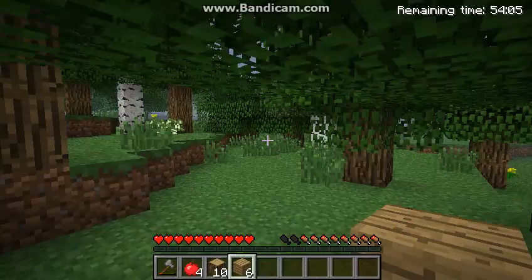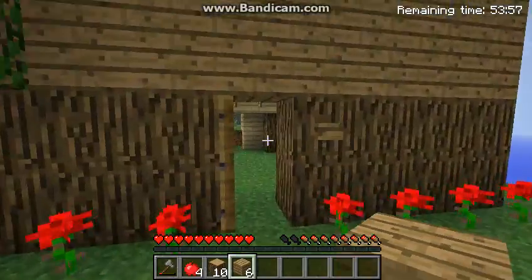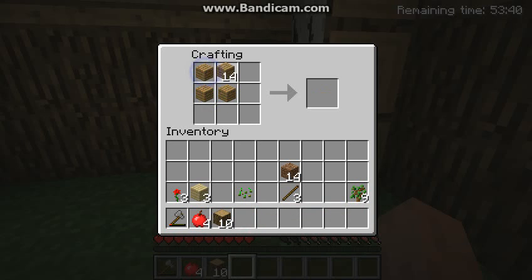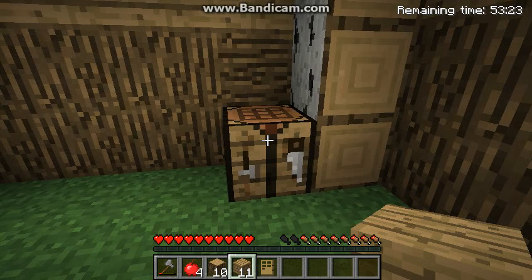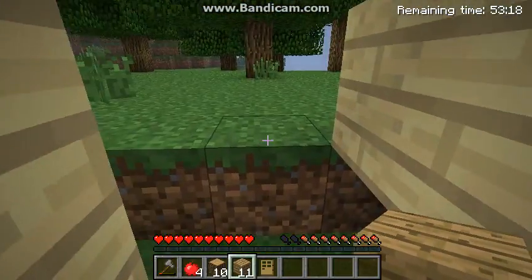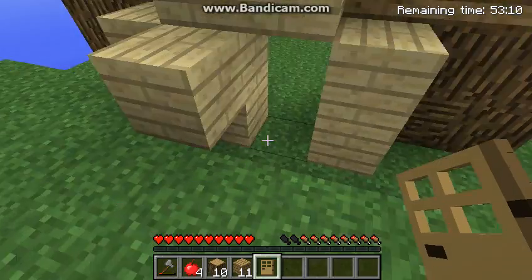I'm going to build something real quick just to show you how to use the crafting table. In the crafting table, to build a door, you put six blocks of wood in the grid and then click the right button on your mouse.